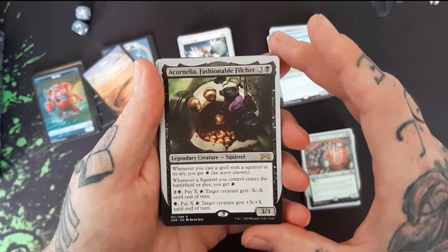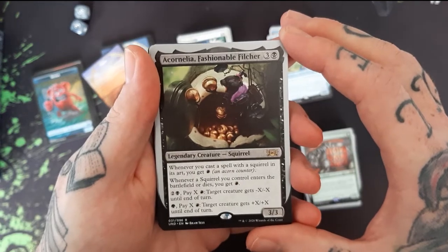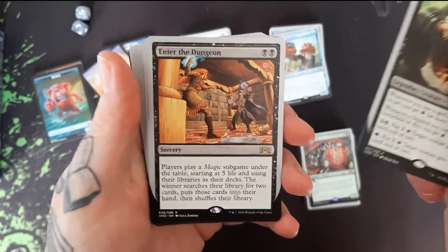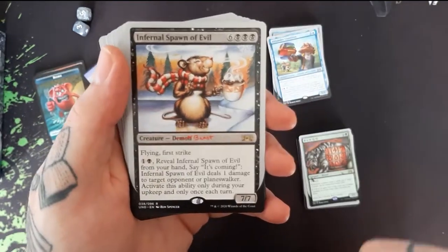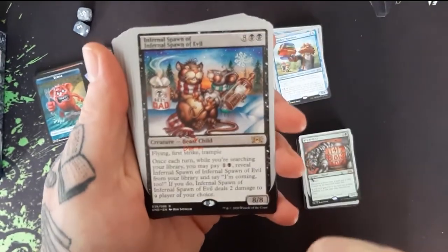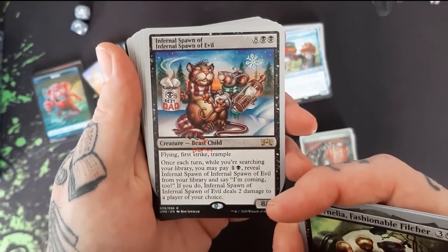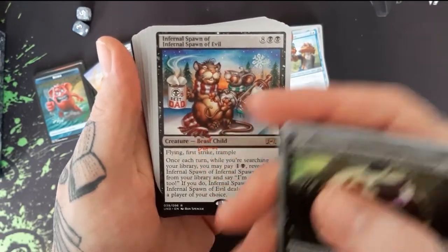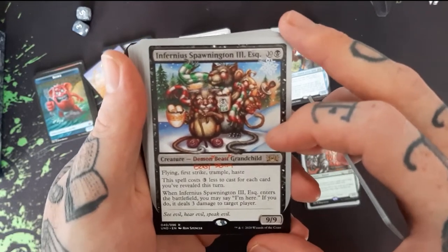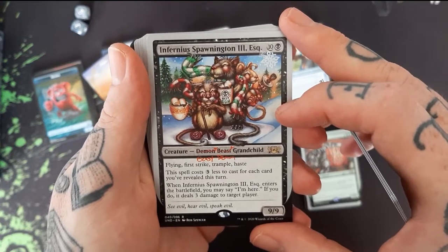Now I have Acornelia, she's a Fashionable Filcher — she's got some gold and acorns. We have Enter the Dungeon. Infernal Spawn of Evil — I've seen that before back in the day, it's a beast. Infernal Spawn of Infernal Spawn of Evil — it's a beast child, it has a little baby right there, world's best dad. Infernius Spawnington the Third Esquire — a Demon Beast Grandchild. I think it looks real powerful.